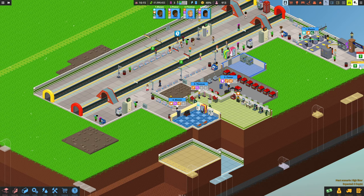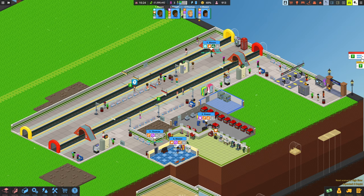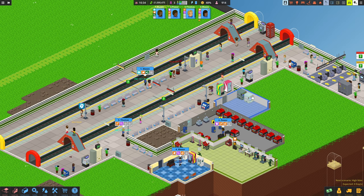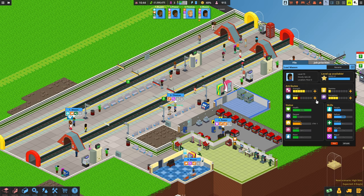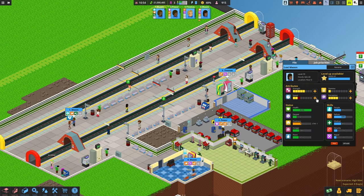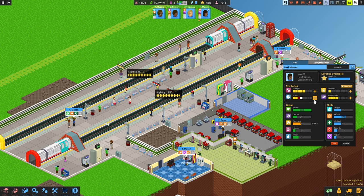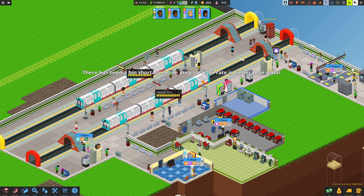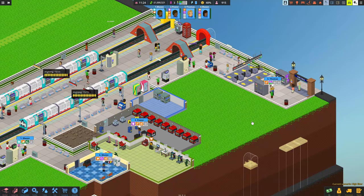Trains need to be 100% on passengers before they come in - hopefully anyway. Mason has levelled up - speed. Shall we go for speed on this one? He's lost speed already actually - let's do stamina instead because he's been put through the wringer. You can see the trains are coming automatically now - that's great, awesome.